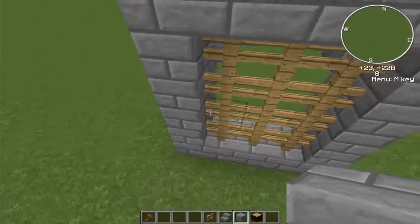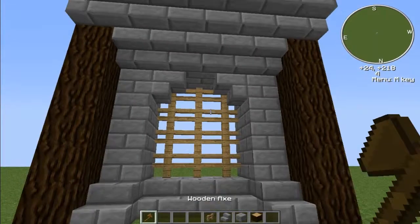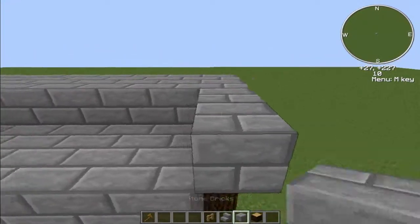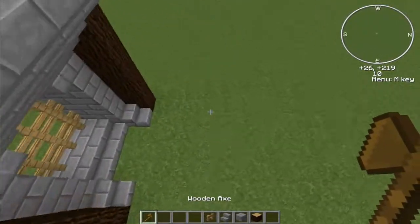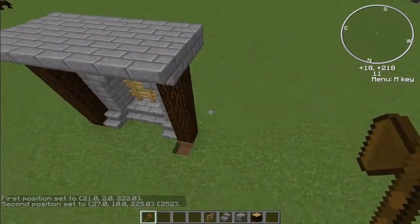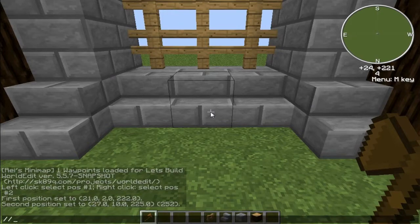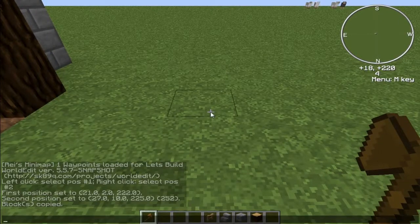Now let's block this one. So now what I'm gonna do is use my little wand — here's where the WorldEdit starts. I'm gonna do the first selection. With this you can select stuff — here's where it's gonna start and here's where it's gonna finish. Now I can do slash copy. I just copied the structure, and now I'm gonna do slash paste.